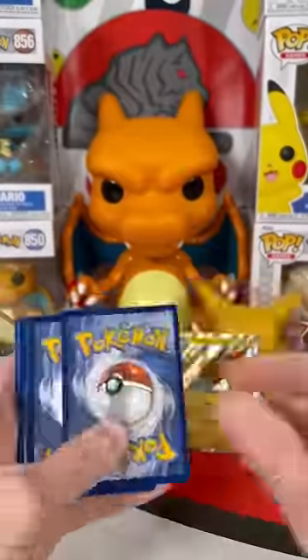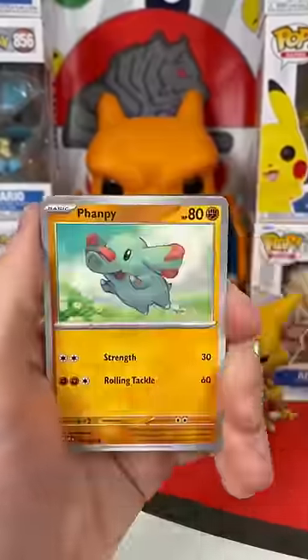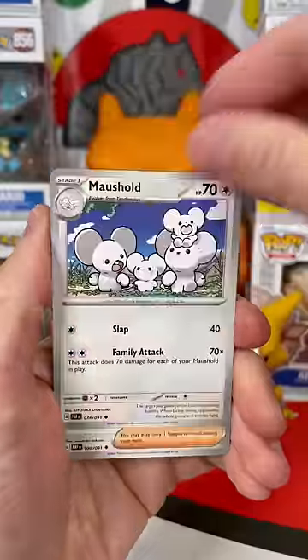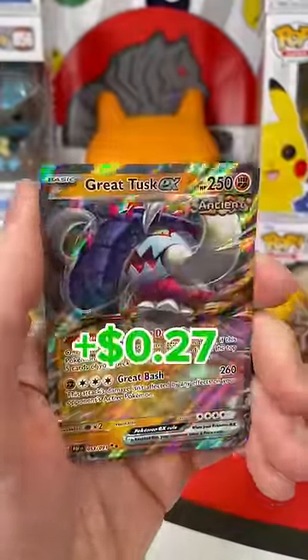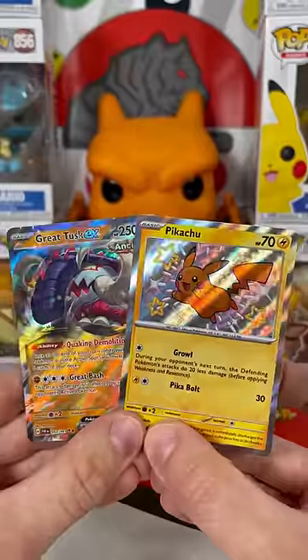If you chose the left pack, let's see if you can pull out a win. Nothing but grass at first — but lucky vibes. Here we go: Pineco, Zatu, and we got a Great Tusk EX. A double-hit tin? Definitely worth it.